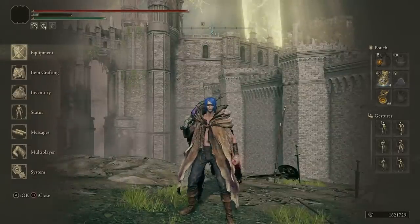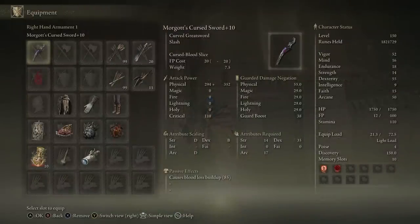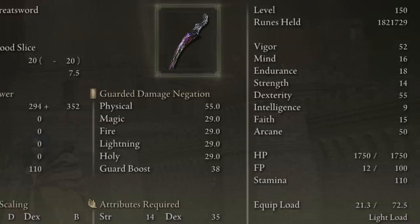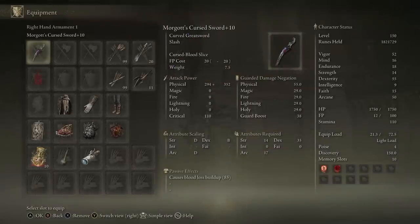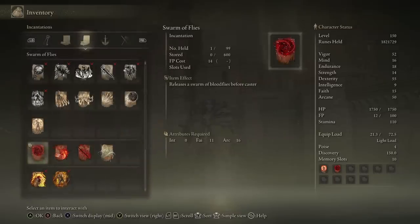With that showcase of both PvE and PvP, let's talk about the build. I'm using Morgott's Cursed Sword — as it has base arcane scaling, we work that in. I wouldn't recommend going over 50 arcane since the scaling isn't great beyond that, and even 50 might be a bit overkill. The rule for a bloodloss buildup weapon is: if you can get around 100 bloodloss buildup, it's pretty good. We're running the Dragon Communion Seal — an S-scaling arcane seal that weighs nothing, the obvious pick. It's a great way to use Swarm of Flies, which only requires 16 arcane with a low FP cost of 14.